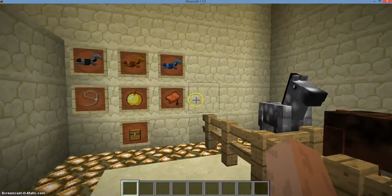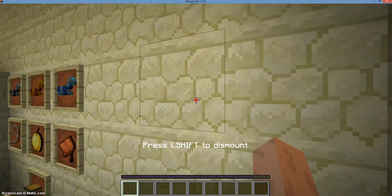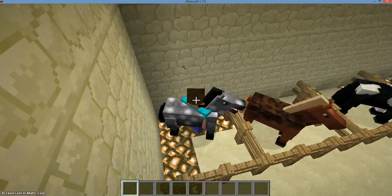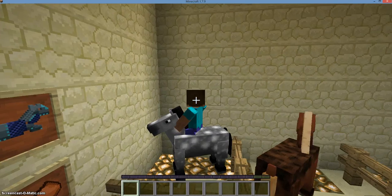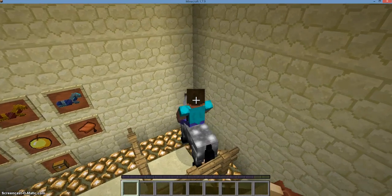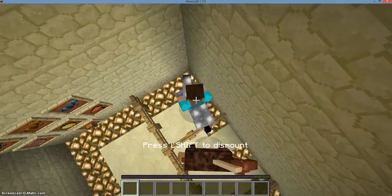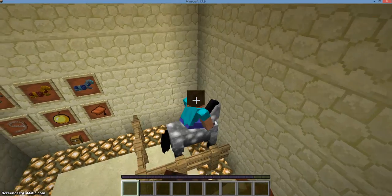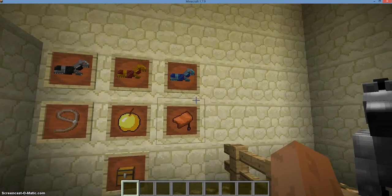Alright, so first we'll go over how to tame a horse. If you don't know how to tame a horse, you just right-click it — you will ride it, and if I click F5 here, you'll see those smoke particles. So you just keep trying to ride him, and he'll keep bucking you off. But if I keep trying to ride him, eventually hearts will come out, which means that you have tamed him.